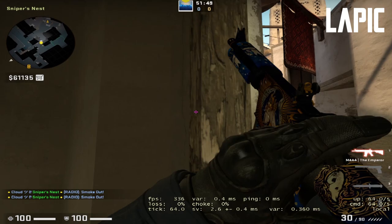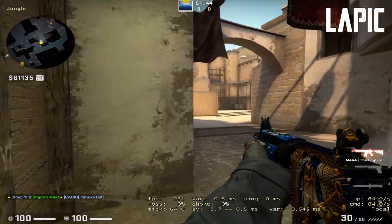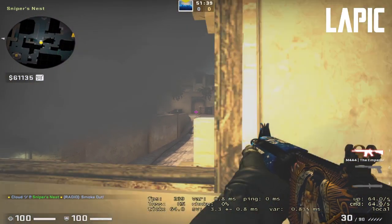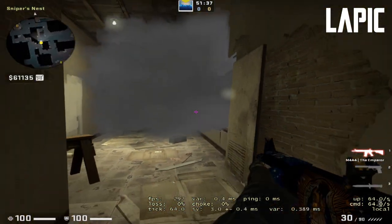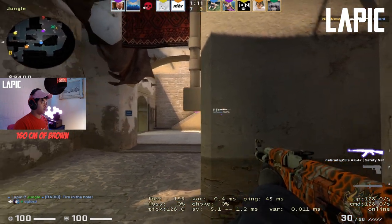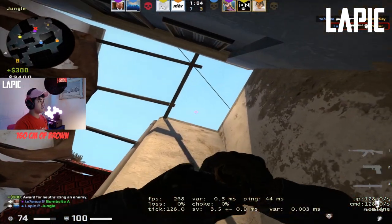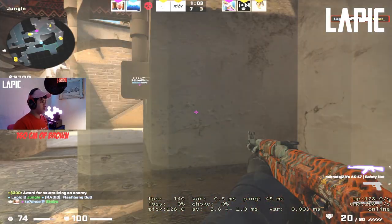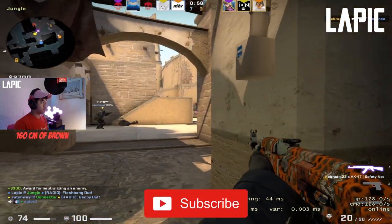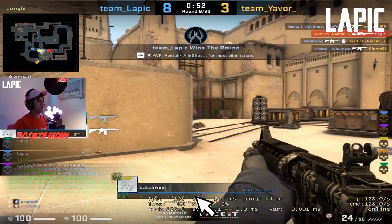You go check jungle — clear, no one there. Come back to window, the smoke is fading — there you go, easy kill. So that's a quick tip on how to effectively use the one-way smoke on Mirage CT-side window. I hope this tip is useful for you guys — and yeah, now I can't use this trick anymore. Happy gaming, get those wins guys, bye!